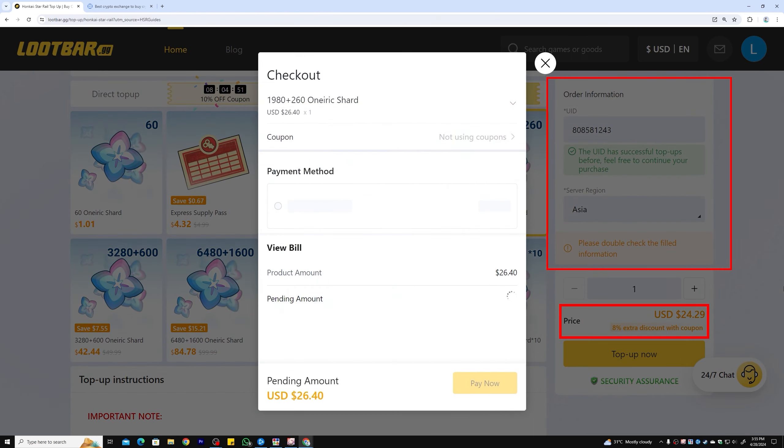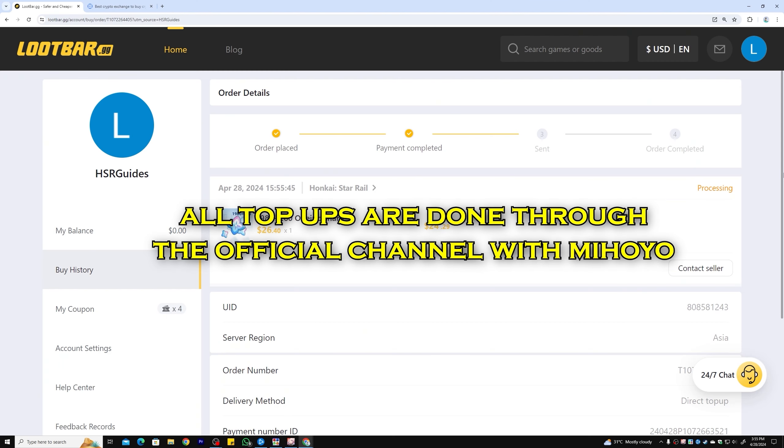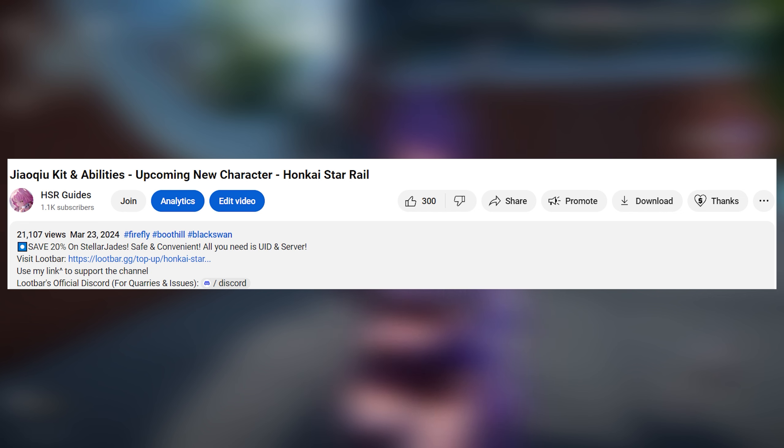To purchase, simply enter your UID and region to receive your package in less than 30 minutes. All recharges are done through the official channel with miHoYo, which allows you to enjoy all top-up offers. Now you'll be ready to get your favorite characters. Check the link in the description and pinned comment to get the amazing discounts.